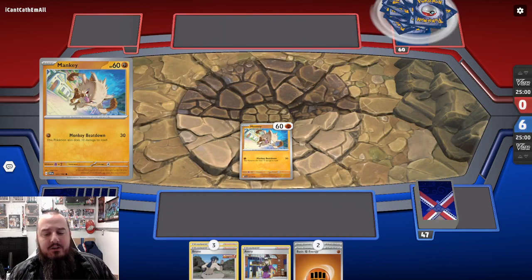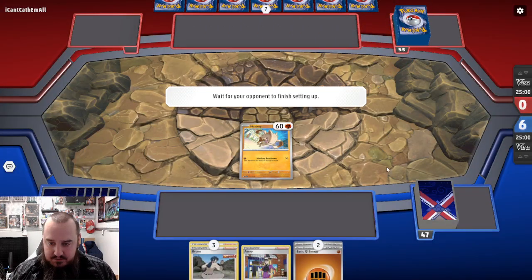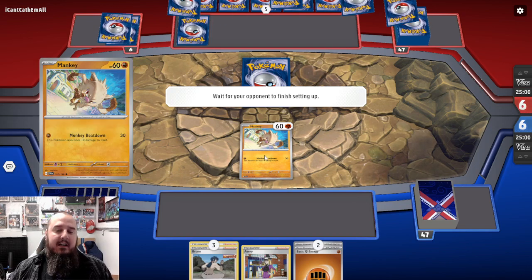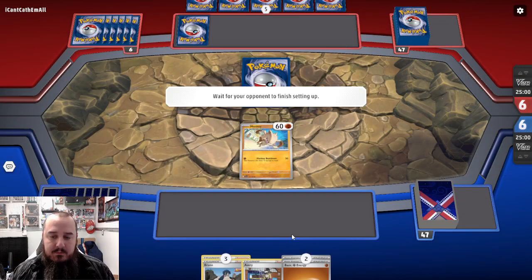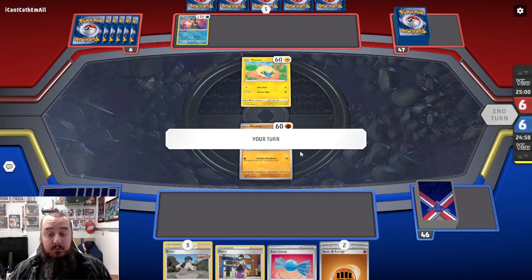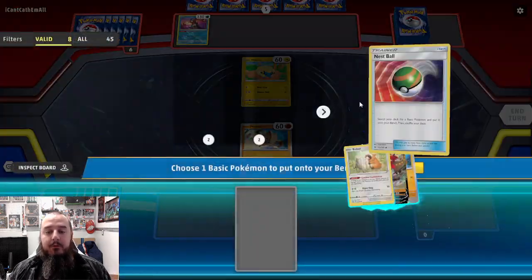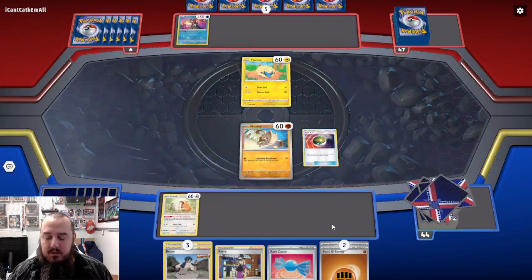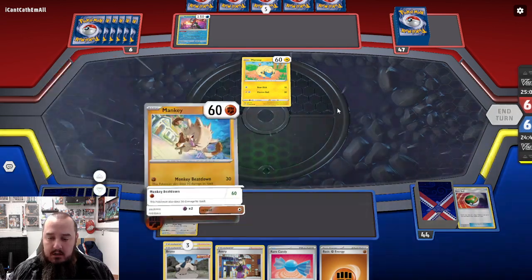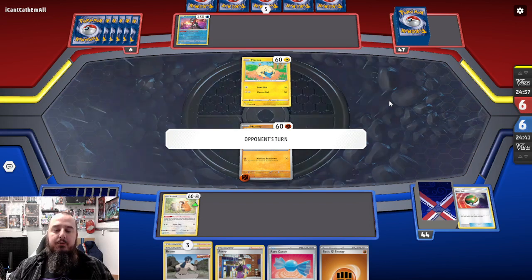This is a rough start. We are starting off with just Mankey here. Good news is we're playing against an electric deck, so hopefully that really helps. We do have two Fighting Energies, so we can get those onto Mankey, and we have a Rare Candy. All we need is an Annihilape, and we are in such a good position. We'll Nest Ball for a Bidoof so that if we get the Barrel, we have some draw. And we can't attack, so we'll just end our turn there.